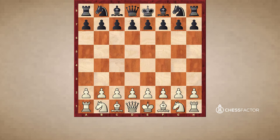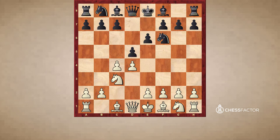Who better to start with than the great world champion Garry Kasparov. So here Kasparov starts with d4, Nf6, c4, e6, Nc3, d5. Anderson, by the way, is a strong Swedish Grandmaster who was always one of the best defenders ever. Cxd, exd, Bg5, c6, Qc2.